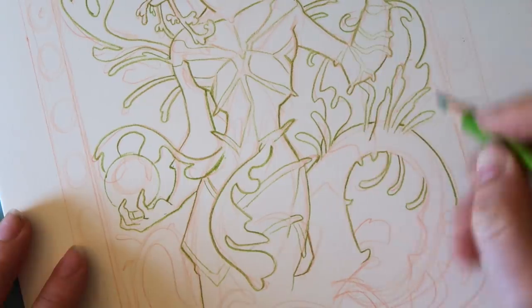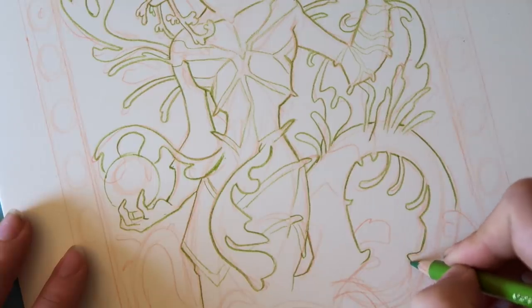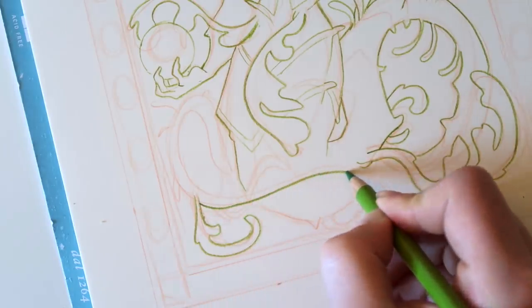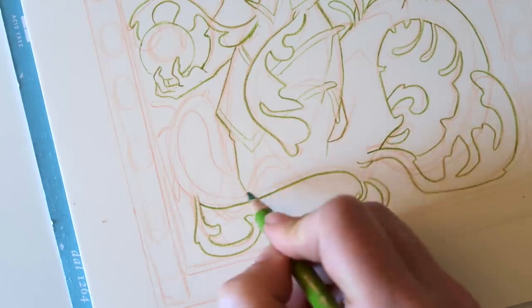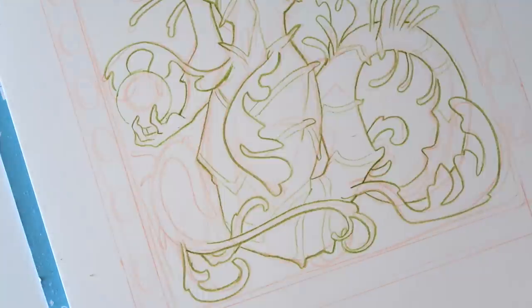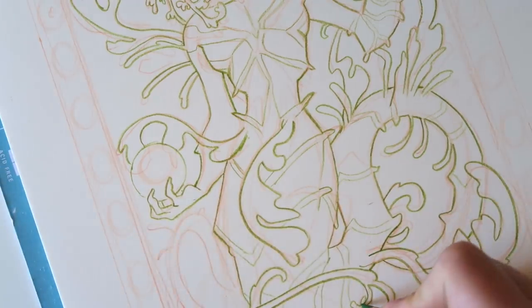I'm kind of making up stuff as I go — I'm not completely following the sketch. That just keeps it a bit more fresh, I find. My hand's hurting though because I'm really pushing hard to get the lines nice and strong. This is why I've been using the 8B pencil — it's been really soft and I didn't really need to push very hard to get nice lines. I'm just having a lot of fun. There's so many details and I'm focusing so hard to make this nice.